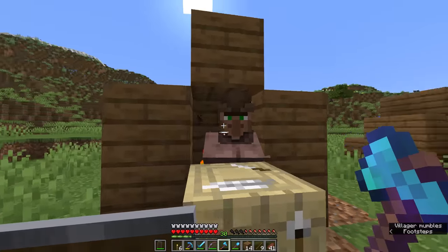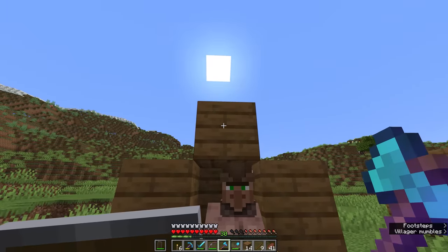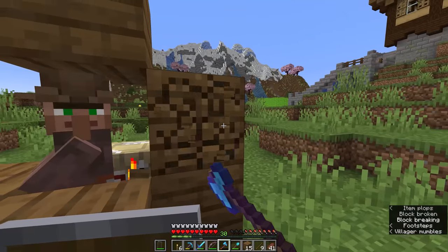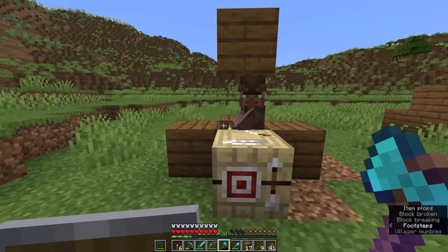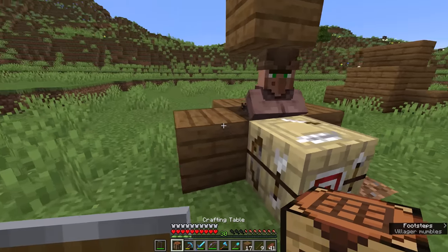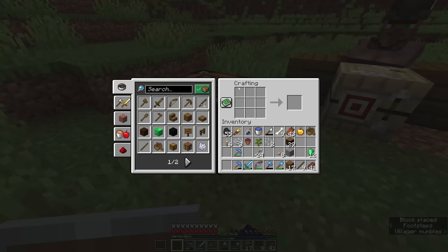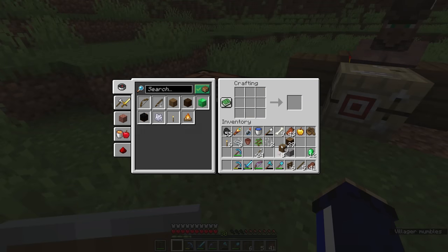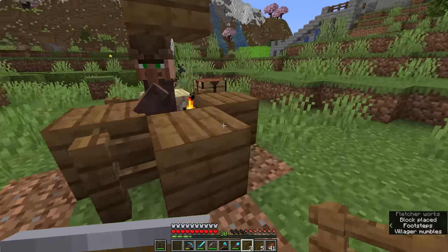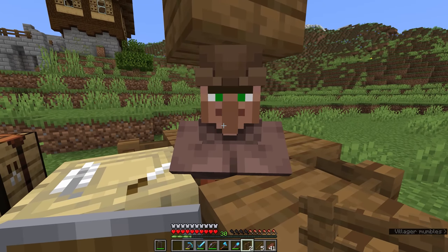If there are blocks at head height he won't be able to move anywhere. Obviously if there's just a block at his legs he'll be able to walk up over it, but with a block over his head he won't be able to do that either. So in theory we could remove all of the blocks from around the outside, and the villager is nice and open. We can walk up and trade with him and he's going to stick around here. The main problem is going to be protecting him from zombies getting to him through the corners, so we're going to make a few fences and place those all the way around the outside. Now the zombie will only be able to get this far, which won't be quite close enough to reach this villager.